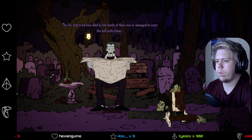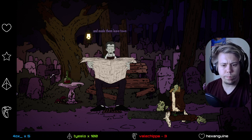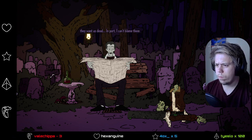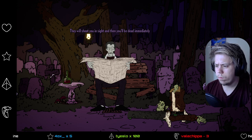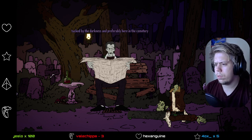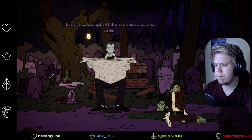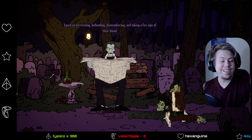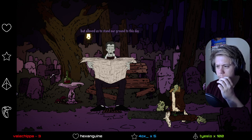'I need to get out and go home.' 'The few that tried have died by the hands of their own, or managed to scare the hell out of them and made them leave town. Humans see us as monsters. They want us dead. They will shoot you on sight. That's why we chose to roam at night, tucked by the darkness, and preferably here in the cemetery for safety. In time, we've been capable of building an ecosystem where we can coexist, based on terrorizing, beheading, dismembering, and taking a few sips of their blood. Don't look at me like that, kid — it's not something that I endorse, but it's allowed us to stand our ground to this day.'